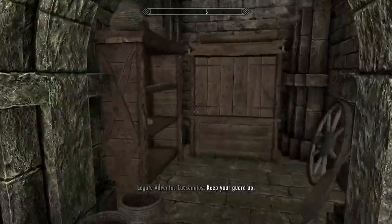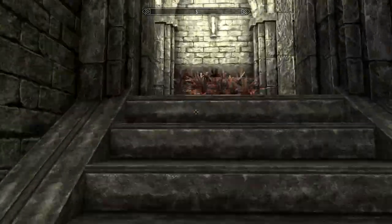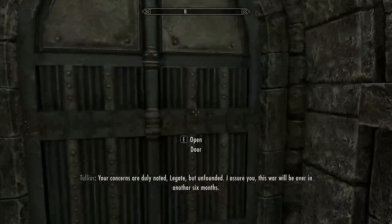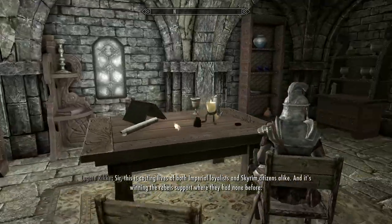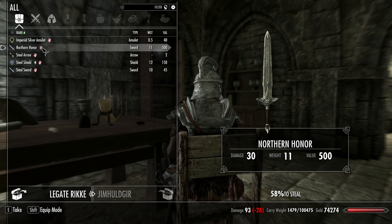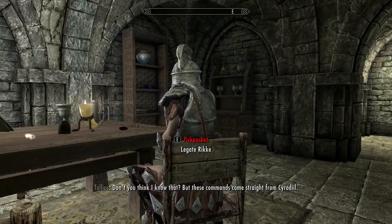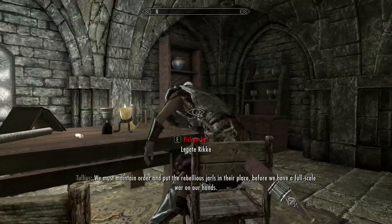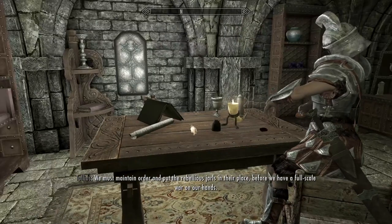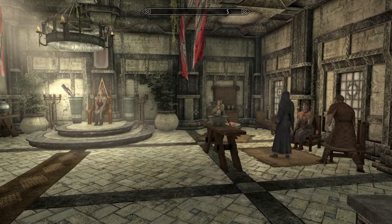Because surprisingly enough, Legate Rikke has a unique item. Keep your guard up. Wherever she has ended up at this point — there she is. "This is costing the lives of both sides, Northern Honor." There it is — bada bamza! "But these commands come straight from Cyrodiil, we must maintain order." Northern Honor — thank you. But we're not done in Solitude just yet, there's another one.